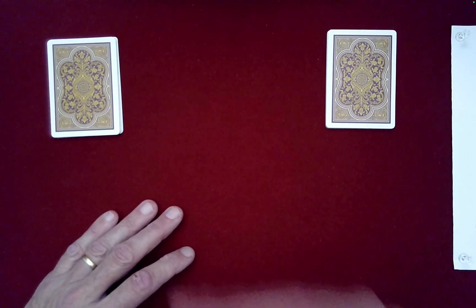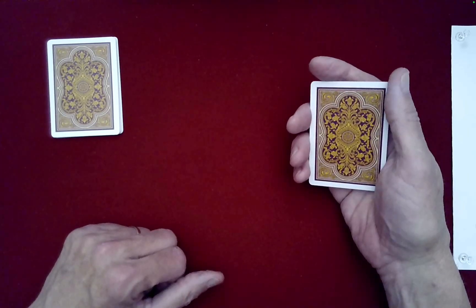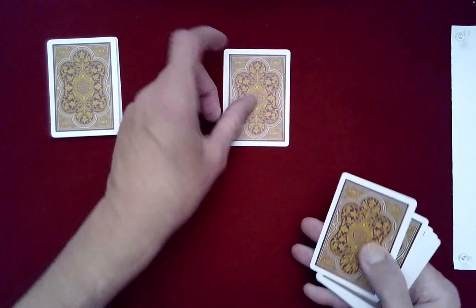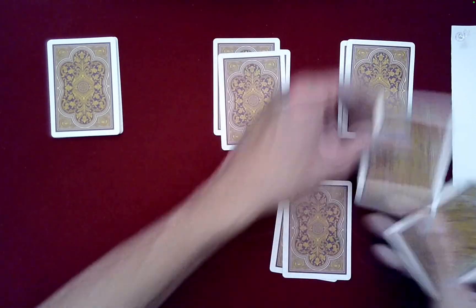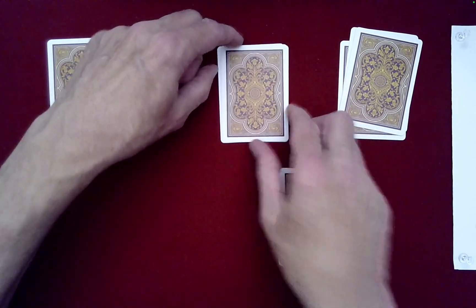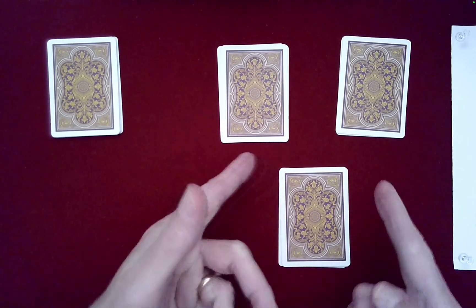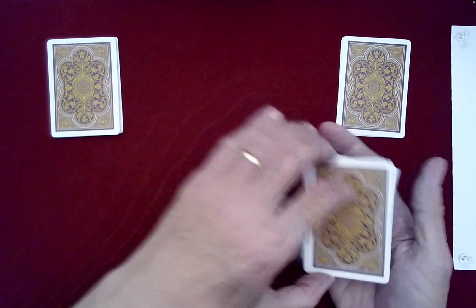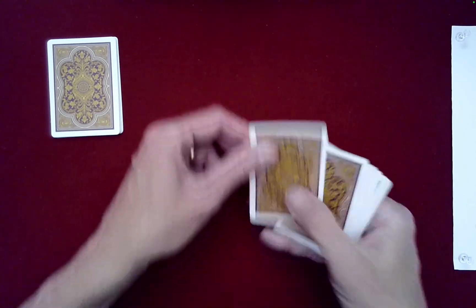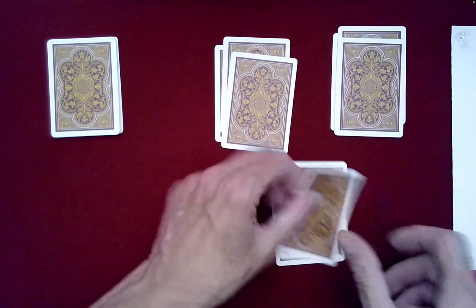Since spectator A got to choose which pile, let's begin working with spectator B. Spectator B, we're going to deal out the cards into three piles with random stacking decided by you — it really is a free choice. How would you like the stacking? Bottom one first, top left, top right? Okay, let me do another one of those just to make sure these cards are well mixed according to your requests.